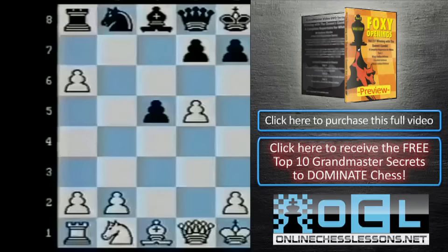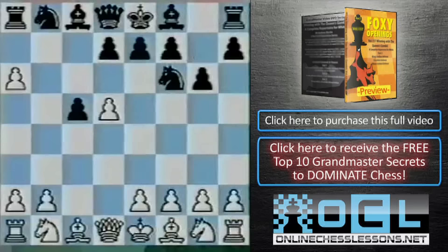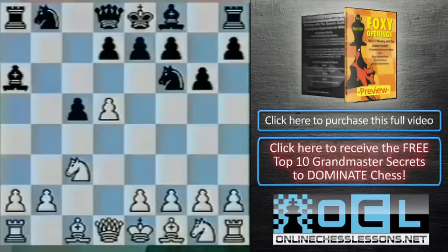When white takes on a6 — that's 5.bxa6 — we get the typical position for the Benko Gambit accepted. Black can take on a6 immediately, but it's more accurate to play g6 first. This is the current choice of virtually all grandmasters who play the gambit — 5...g6. White generally responds 6.Nc3, and only then does black take on a6, having avoided some dangerous white options.